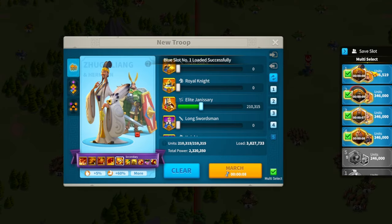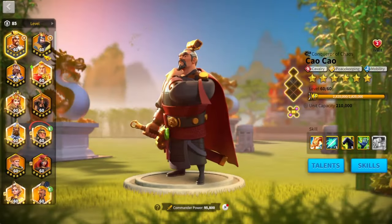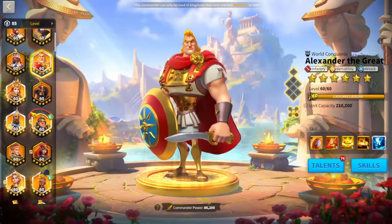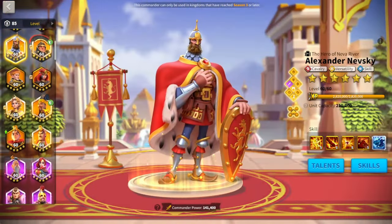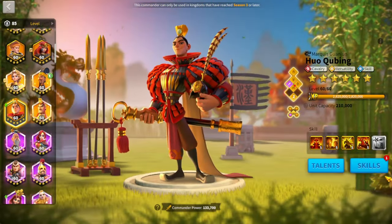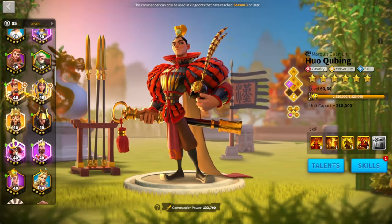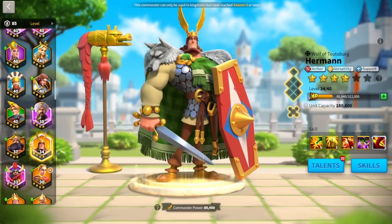I use four marches: Zuo Ci/Keira, Nevsky/Scipio, Luce, Nev, Joan, and Huo/William. Out of these commanders, the only one I don't have expertise on is William. I have Alex expertise — I sort of regret that but it is what it is from early on. Nevsky expertise, Scipio expertise, Joan, Zuo Ci, Luce — I have Huo maxed with all skills maxed but I haven't hit the expertise button, which is a choice I like for now.